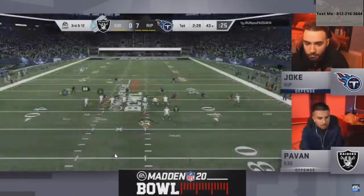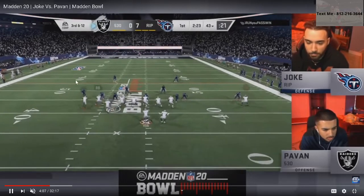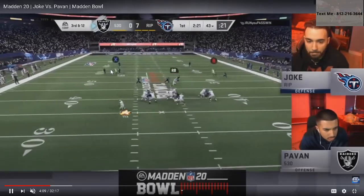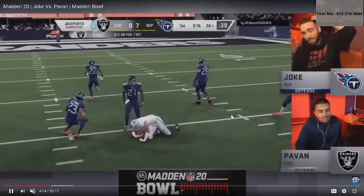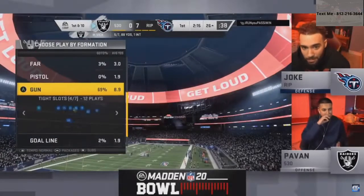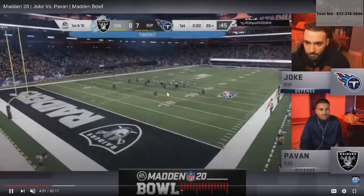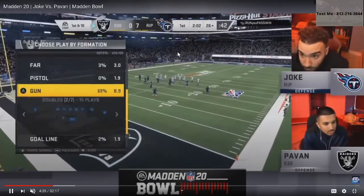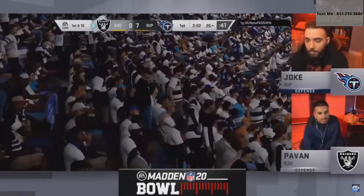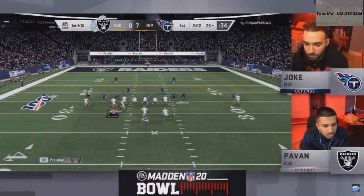Pauvin gets a nice little check-down to the drag. Pauvin is going to flip his bunch and motion players — that's what it's designed to do, mess with the defense. Depending on what Joke does, that flip can change things. That's a really good read by Pauvin on that post route — Joke goes to take the drag and Pauvin's able to hit the post over the top. Here Joke comes out on the wrong defense. In my opinion that's a mental mistake — on the defensive side of the ball you have a distinct advantage.